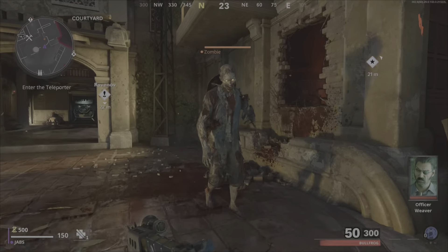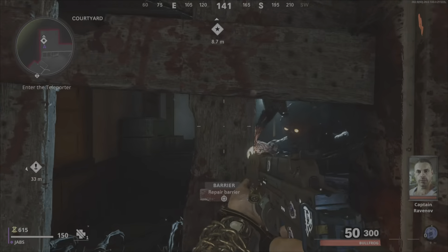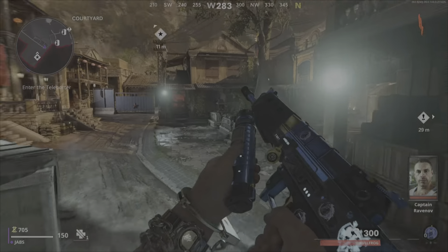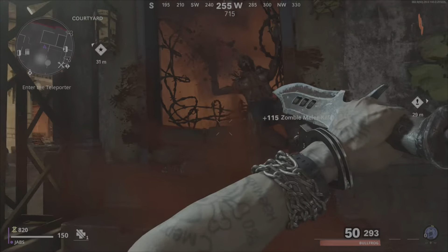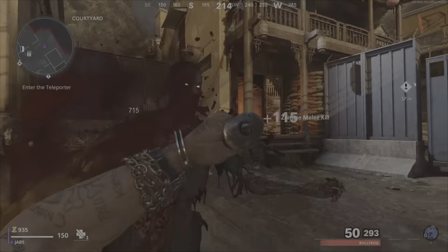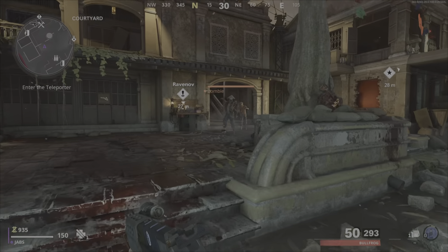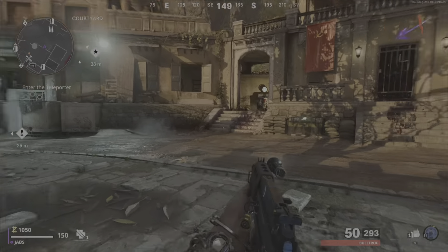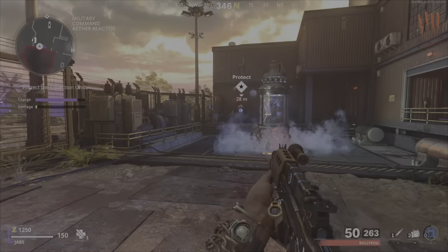What's going on guys, it's your boy Jabs here and I'm back with another zombies video. Today I'm going to be showing you how to get the Ray K and Juggernaut for free on round 6. You can get it for completely free by round 6 and I'll show you exactly how to do it. If you're new to this channel hit that like button and subscribe — I'll be bringing you guys all the zombies glitches. Let's get straight into it.